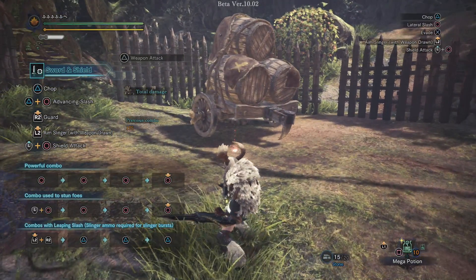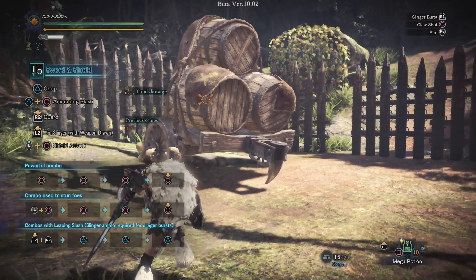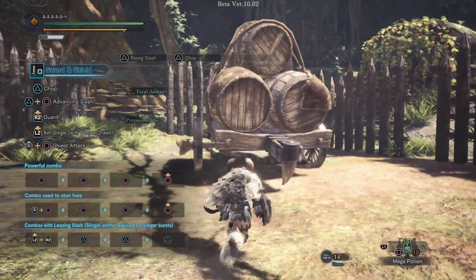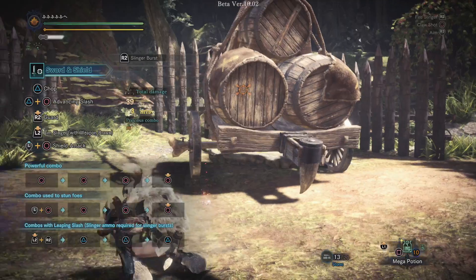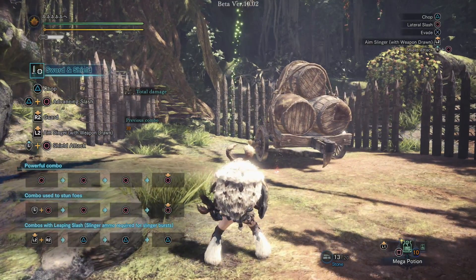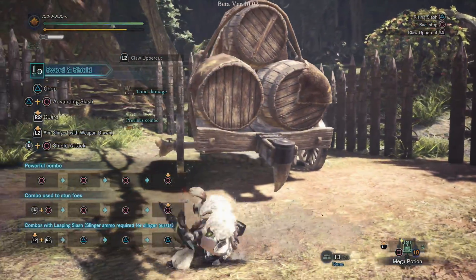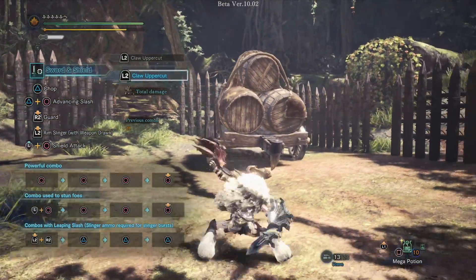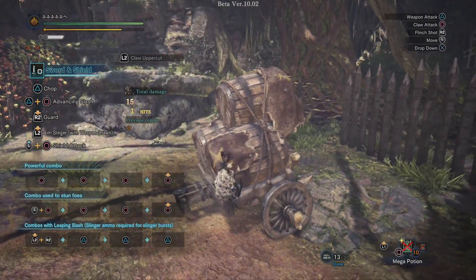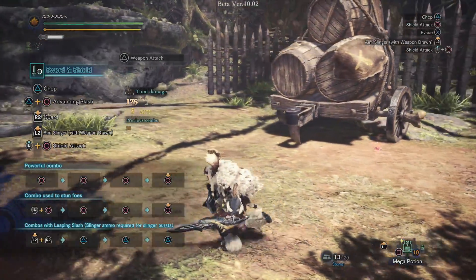The one thing the Sword and Shield can do that most other weapons can't is if you hold L2 and tap R3, you can go straight into the Slinger Burst, giving you a very strong staggering burst. It remembers your choice — if you press R3 again, it will default to normal Slinger. So you can toggle between those. The other new thing the Sword and Shield gets is after an Evade, if you press L2, you'll do this Claw Uppercut. You want to avoid having input on the analog stick if you plan to do this, otherwise it may get confused.